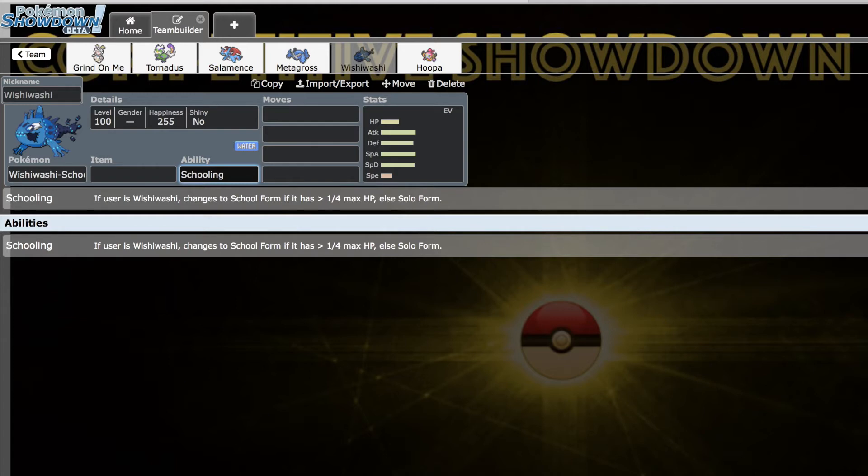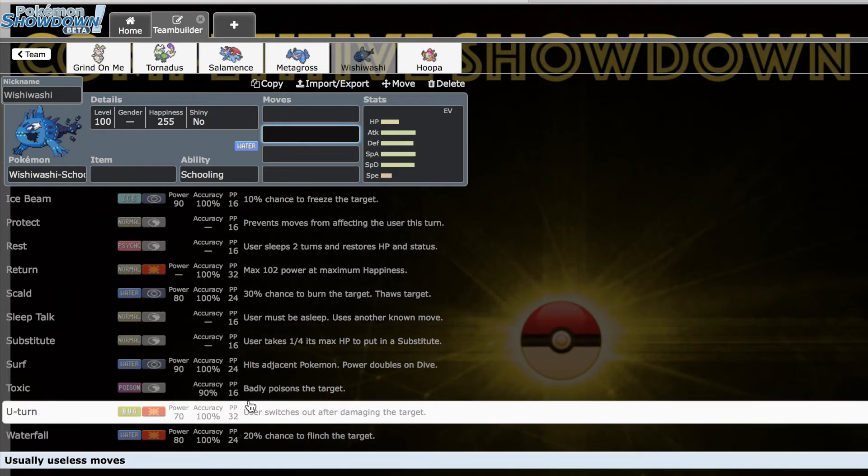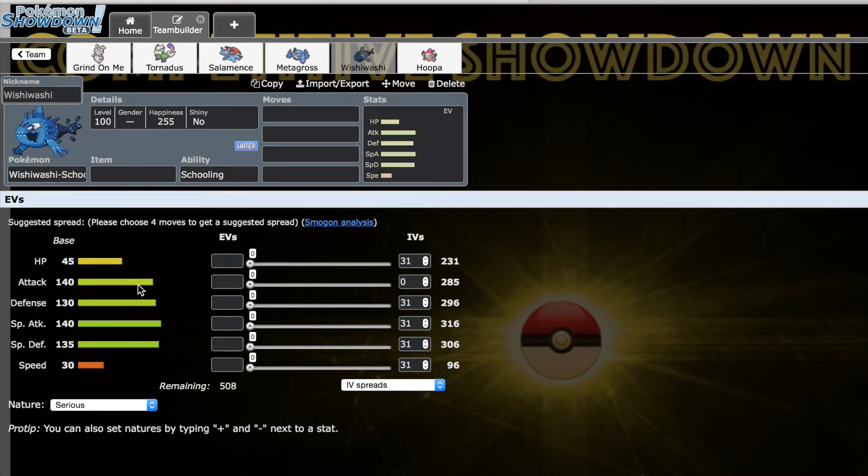Wishiwashi's ability only comes into play once it's usually below 25 percent, and at that point it was probably going to die to the next attack anyway since it's so slow. I'm not too worried about it — it's probably going to be a really good fit for my team. Pivoting is nice, and it can hit pretty much everything it needs to on either the physical or special side. 140/140 offensive stats is insane.